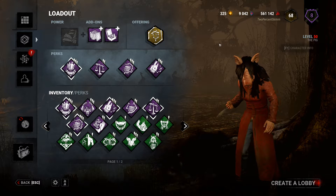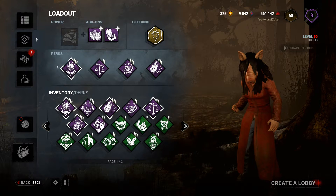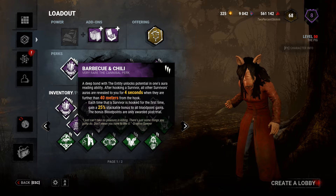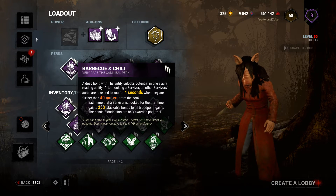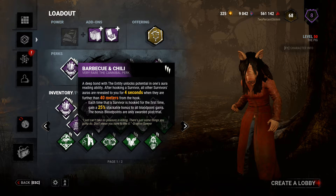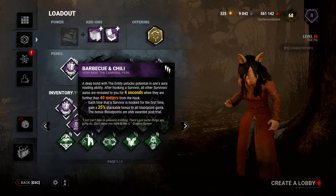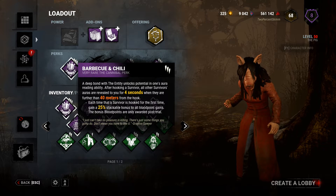I've got a plan. We've got ourselves Barbecue and Chili — this is a staple. It gives you extra bonus stackable blood points. But also, when you hook somebody, the other survivors are revealed for four seconds if they're further than 40 meters away from the hook. Very powerful. Very good perk.